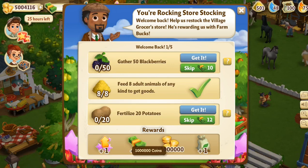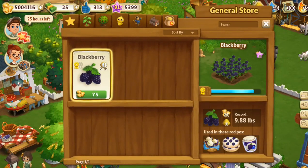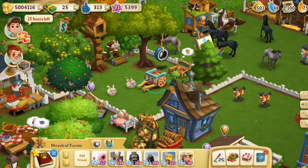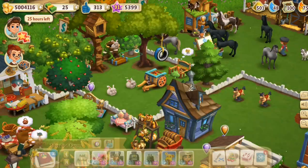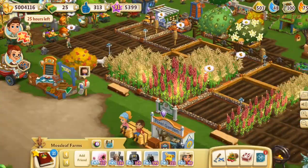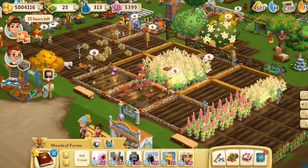What? They just throw a million coins at you?! And you get to level up! So we need to gather 50 blackberries and fertilize 20 potatoes. We're going to plant some blackberries — they only take two minutes? Okay, that's a pretty awesome comeback offer. It's been so long, I can't remember how much you get per little plot. So there's so much to do — I am so happy!